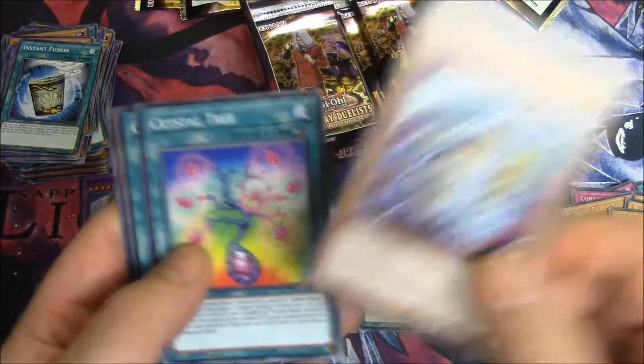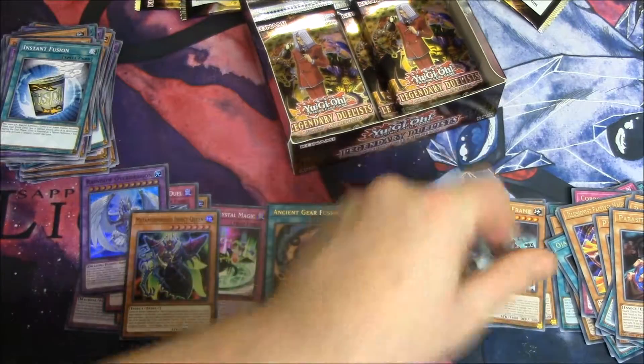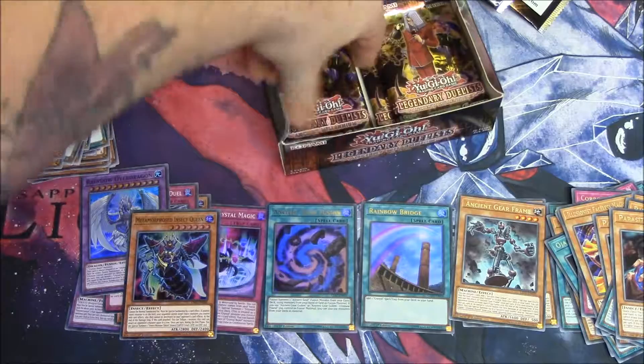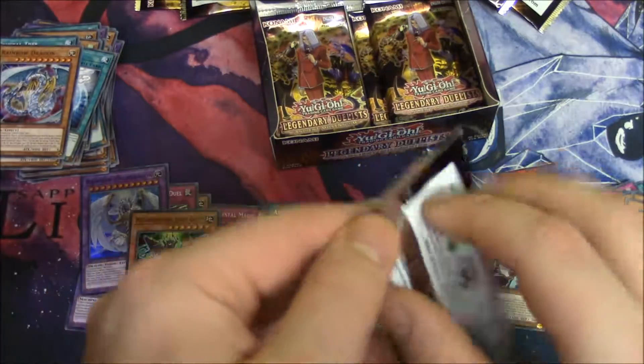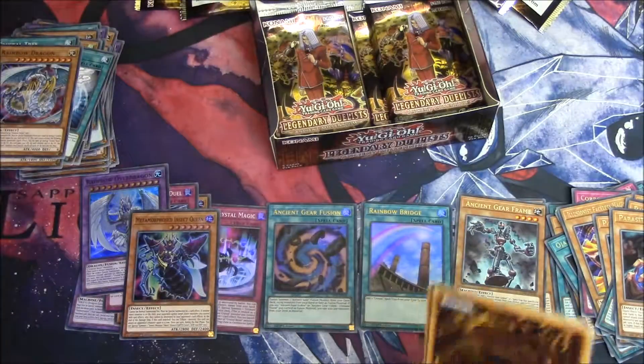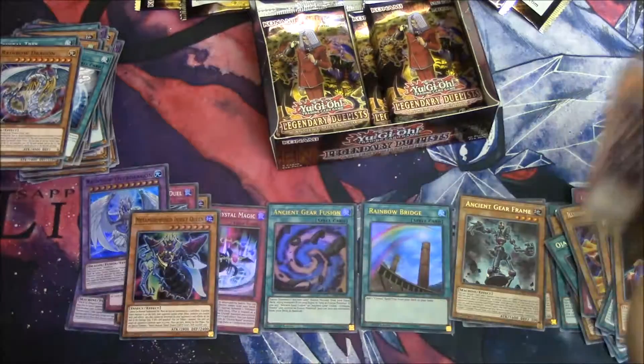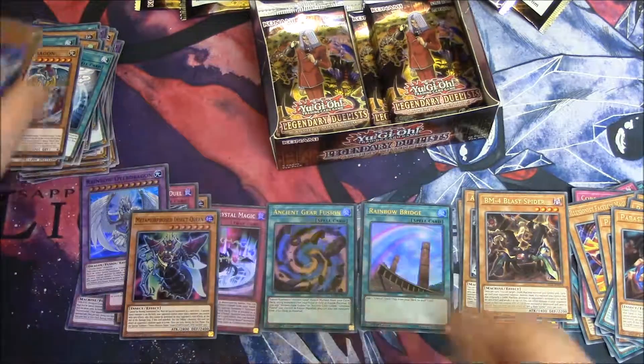Rainbow Dragon, Crystal Tree, Ultra Magic, Crystal Beast Sapphire Pegasus, and Ancient Gear Frame. We got very far very quickly. Crystal Beast Sapphire Pegasus, Insect Queen, Rainbow Dragon, Lemon and Maroble, and BM4 Blast the Spider.